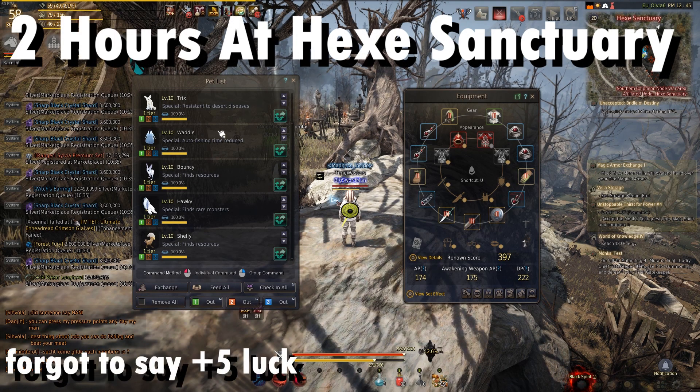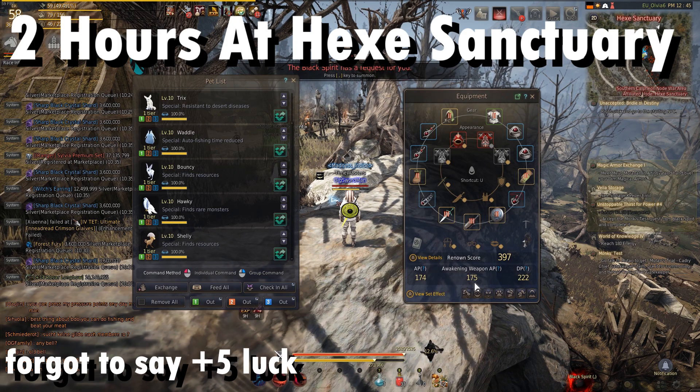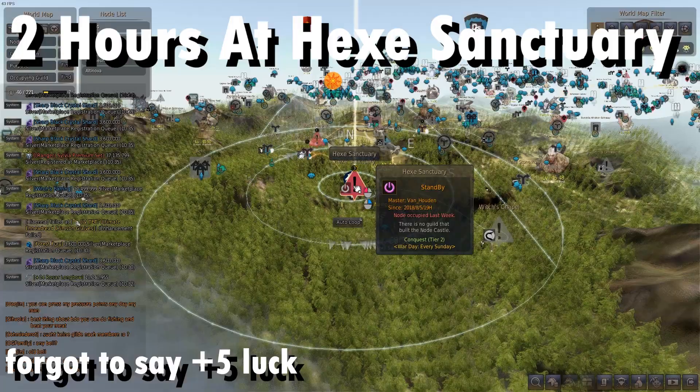This video is going to show what you can get in 2 hours grinding Hex Sanctuary: 5 tier 1 pets, 175 weapon AP. I am a warrior, no camo blessing, and the node is level 3.